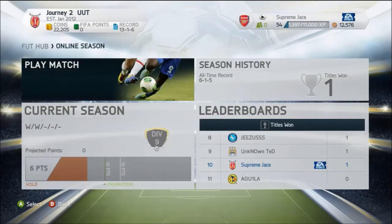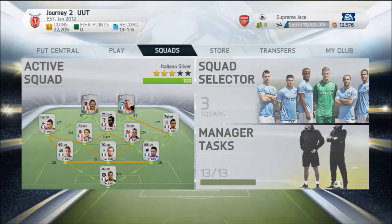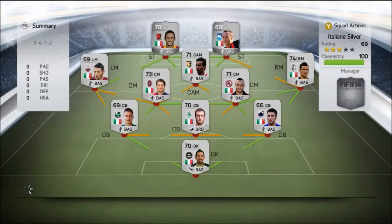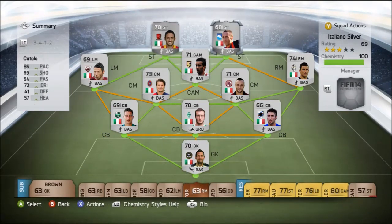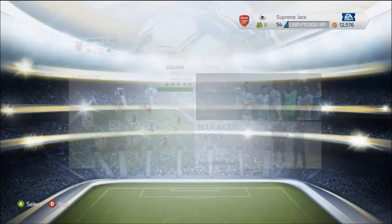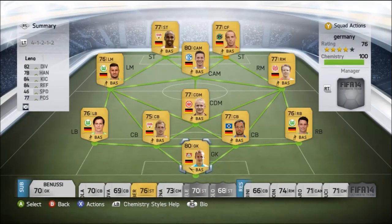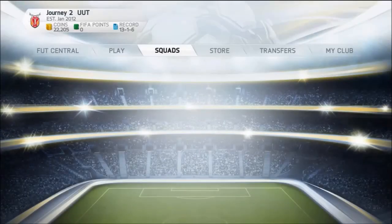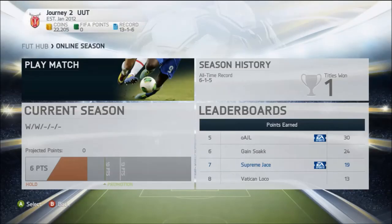We've pretty much made all our coins back on the German side, so we're going to have a bit of fun now. Getting back to informs — if you get a player like Isco, look at the prices, because people are going to be opening a lot of packs and player prices are going to crash. That means you can go pick up your favorite team's best players at a discount.